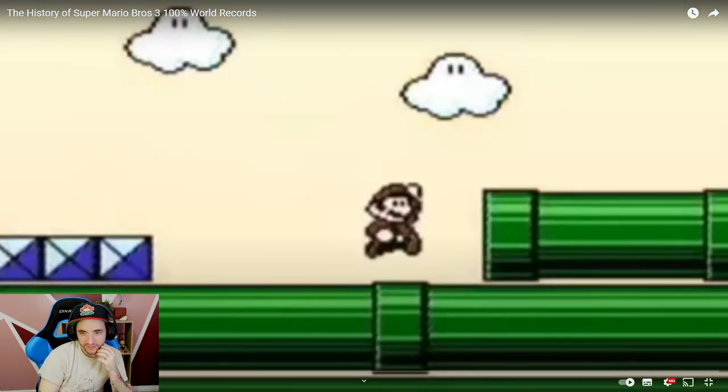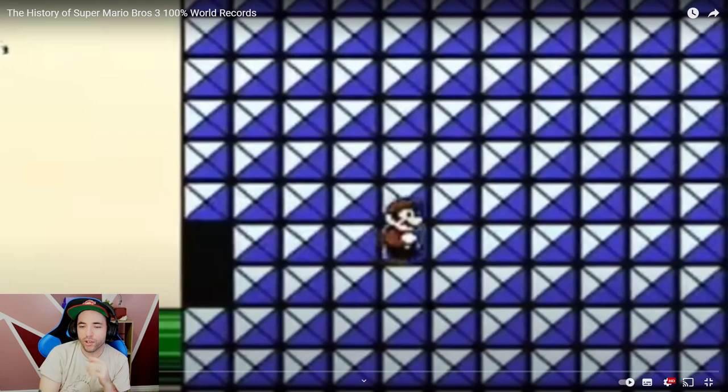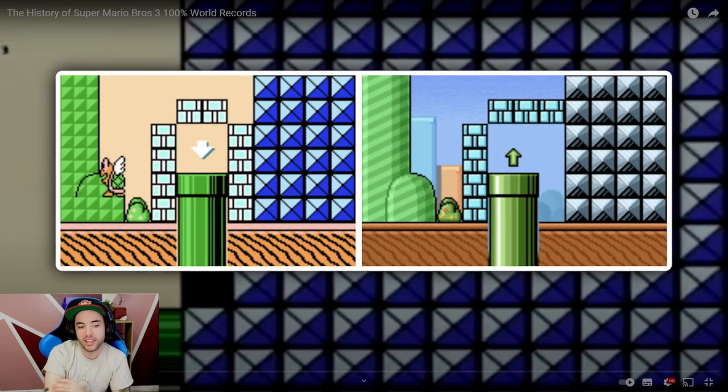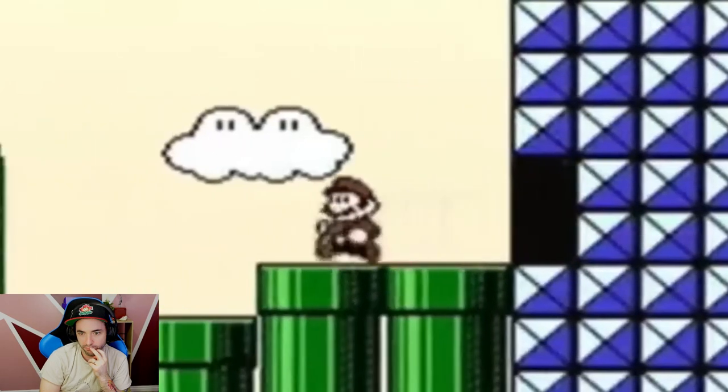Another trick that requires both a precise jump and subpixel luck is clipping. If you jump right into the corner of a block as big Mario, the game thinks his head is stuck inside, and its solution is to zip you out to the right. The reason Mario zips is it was Nintendo's idea of making sure you didn't get stuck in walls — their way of making sure you didn't softlock and didn't have to restart, since Mario 3 didn't have any saves. Even if you get a frame-perfect jump every time, Mario only zips less than half the time in practice.